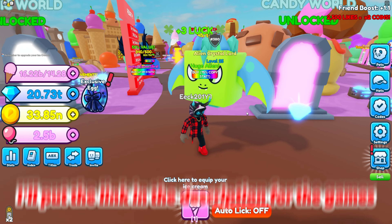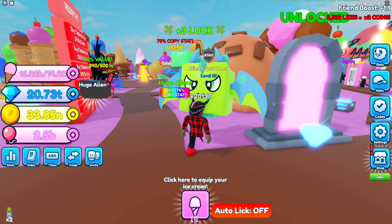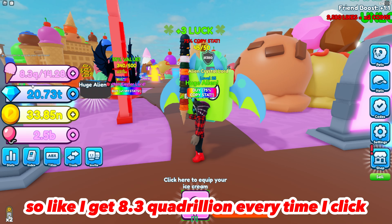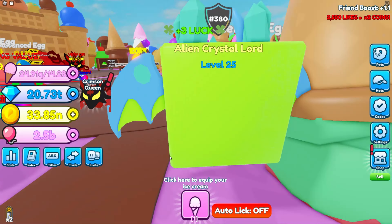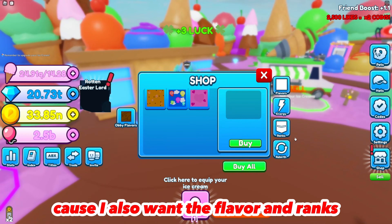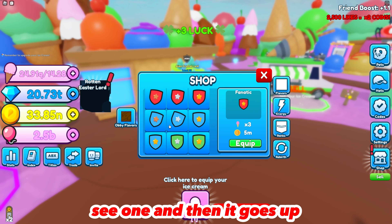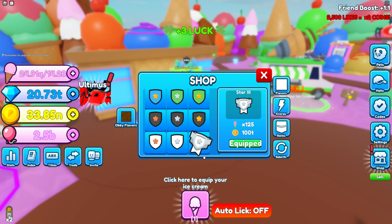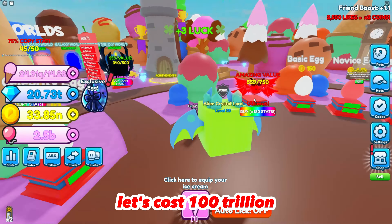I'll put the link in the description for the game. This pet is really good — I get 8.3 quadrillion ice cream every time I click. I also have flavors and ranks, which give you a multiplier for ice cream. The ranks go up, and I have the best one so far which is Star 3, which costs 100 trillion.